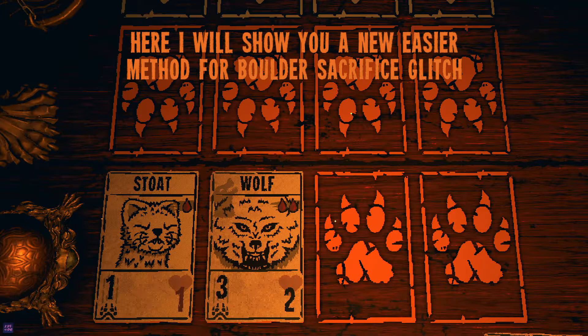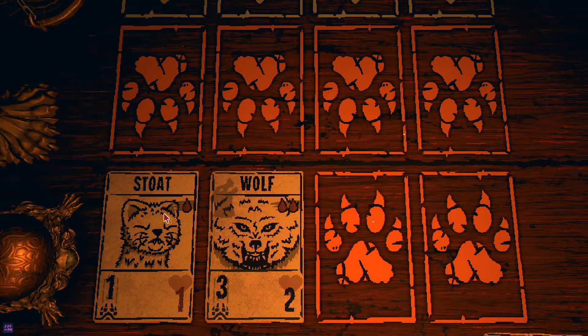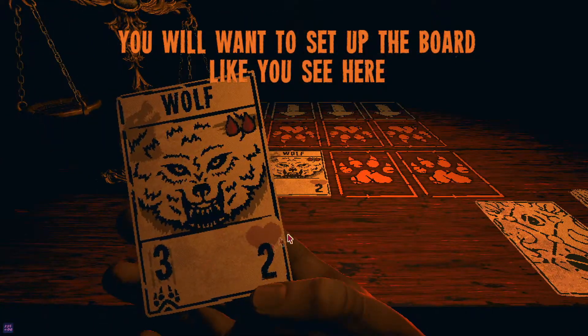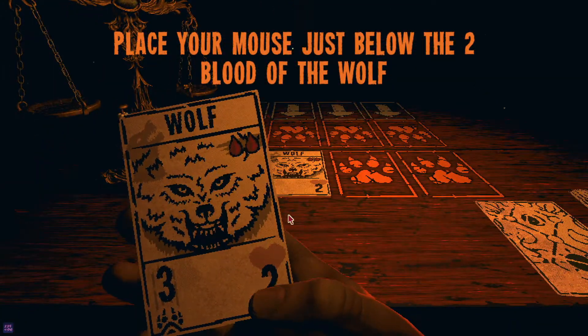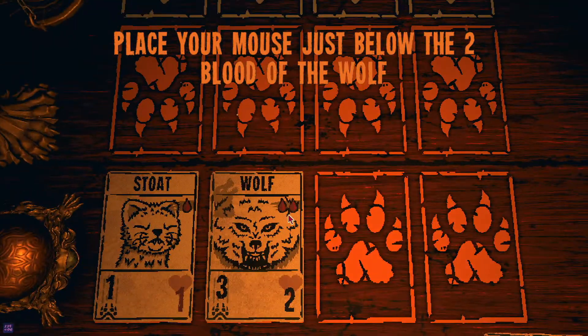Here I will show you a new and easier method for the Boulder Sacrifice glitch. You will want to set up the board like you see here. Place your cursor just below the two Blood of the Wolf.